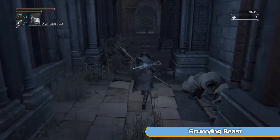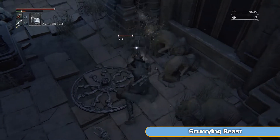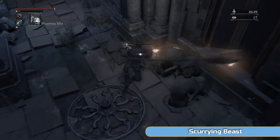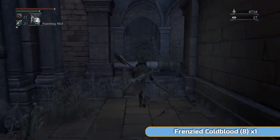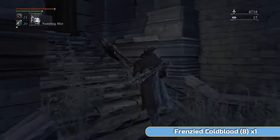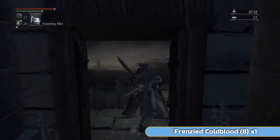We're just going to go and open this shortcut up. There is another scurrying beast here — quite a tough one actually. Must be something good: yeah, three twin blood. So that's quite good. And if you go to the end, you'll find a door opening up to the lamp, so you don't have to walk through this kind of church again if you die.